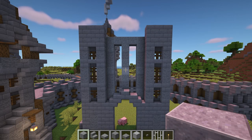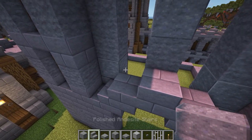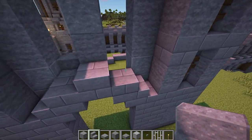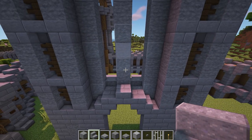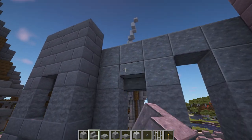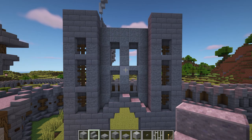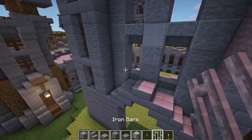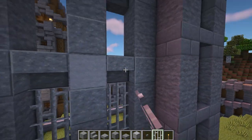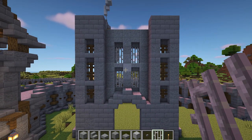We are now going to mark out the window spaces. To do this, add a polished andesite stair at the bottom on each side. Then add upside down stairs in the middle and at the top. To fill these window spaces in, we are going to use iron bars to add a bit of variation to the build. Then for decoration, add a stone button in the middle.